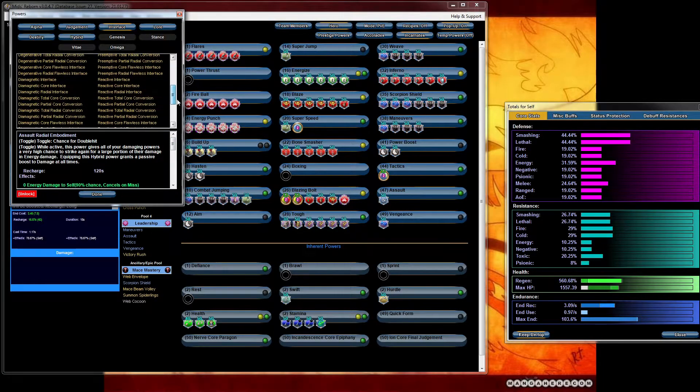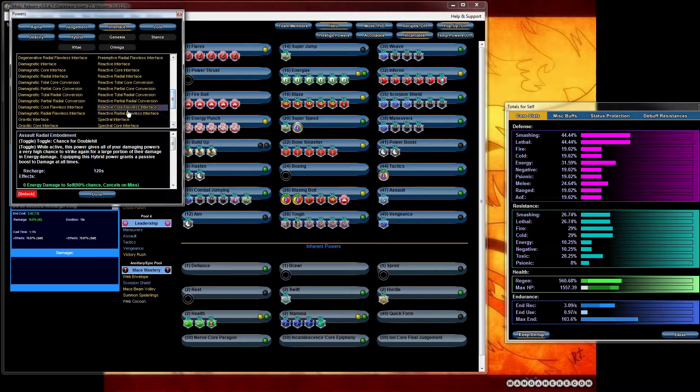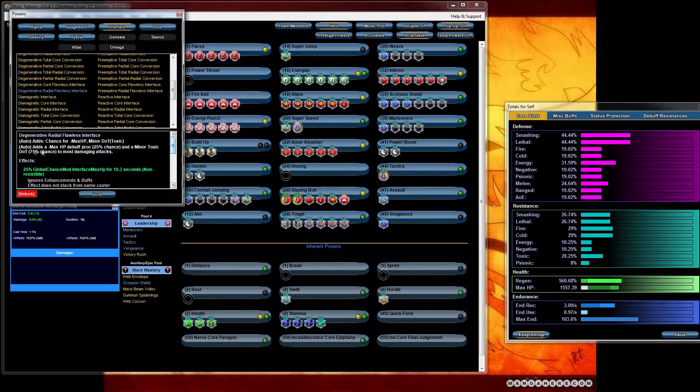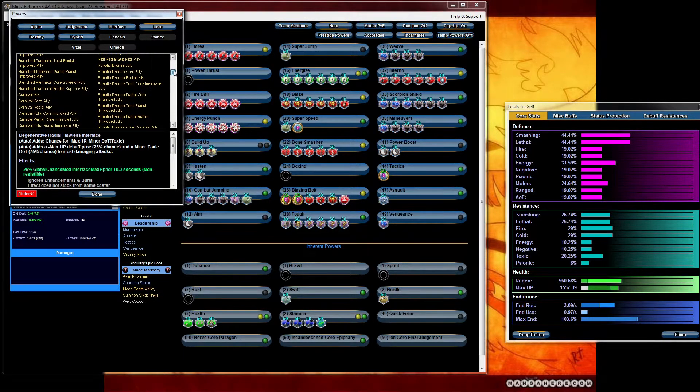For interface it's definitely a toss up between reactive radial for a 75% chance for fire damage, or degenerative radial for a 75% chance for toxic damage — between those two, that's all up to you. I usually pick reactive radial. And for lore, as always, definitely the banished pantheon core — that one gives you a little bit of extra damage. Between radial and core, definitely want the core.